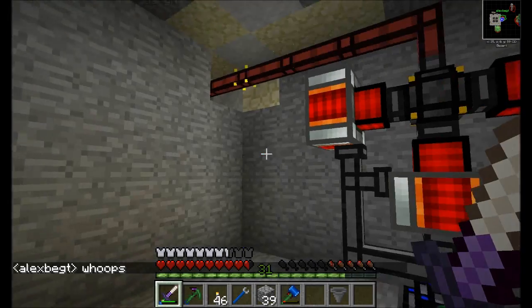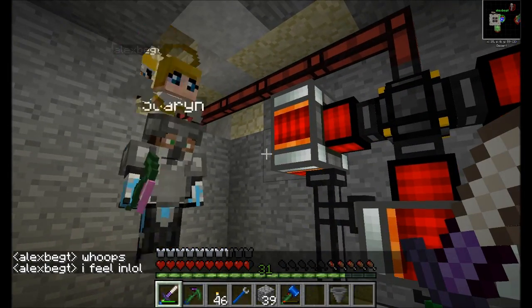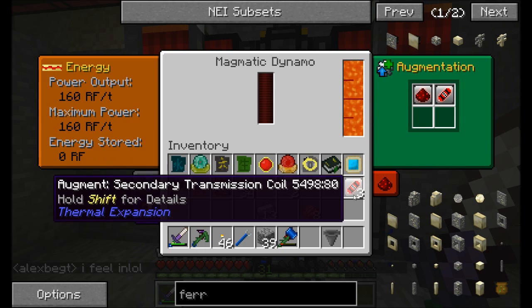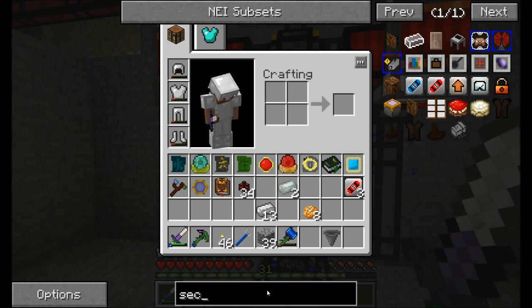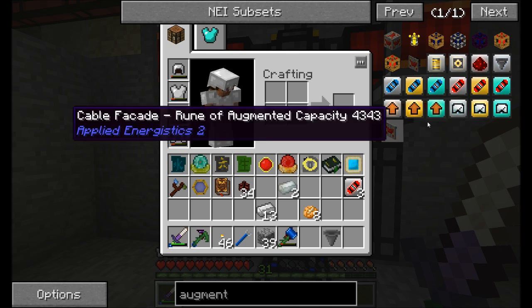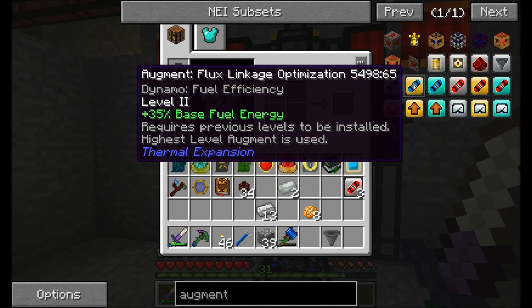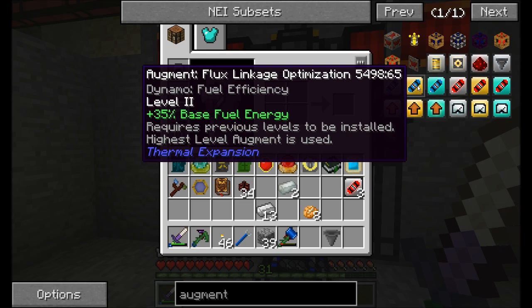That's kind of cool. The next upgrade up requires a previous one to be installed already. So basically you're going to be committed to something. Yeah, you either get an efficient engine or an engine that produces lots but not efficient. My point would be I would probably want the secondary transmission coil, which doubles the energy, and then maybe the tier two fuel link optimization, which gives you like plus 30%.